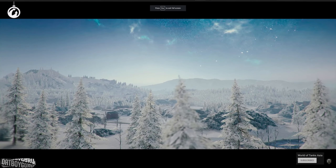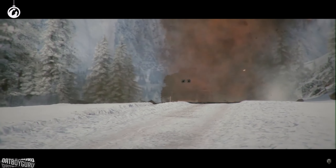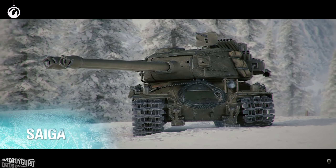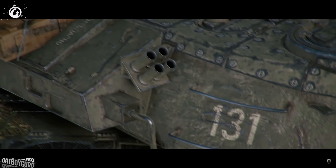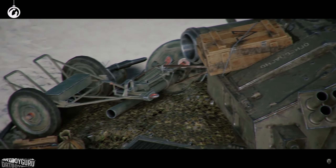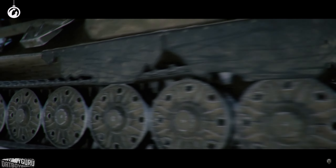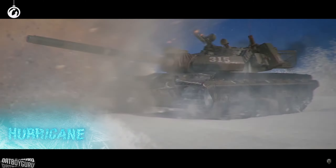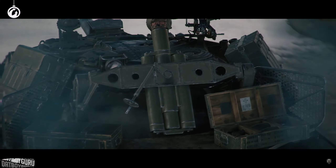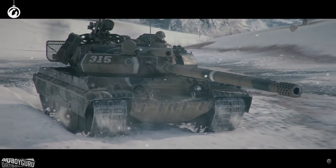Now let's take a look at the 3D skins — there are quite a number of interesting 3D styles. This one is for the ST-2, called the Saiga, with an apocalyptic, Mad Max theme — lots of accessories and end-of-the-world styling. This next one is for the VZ 55, which is a meta tank and one of the strongest in the game right now, so this will be a popular 3D skin.